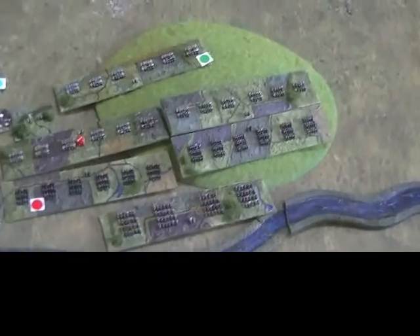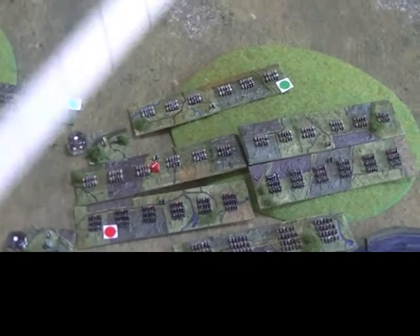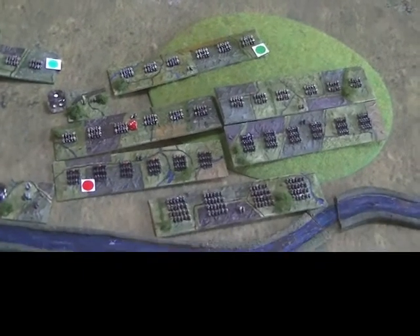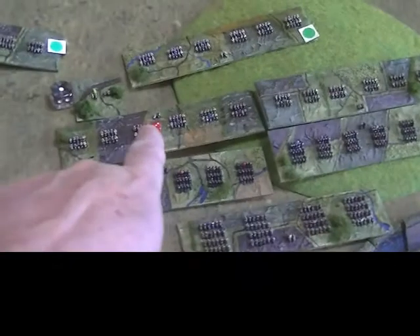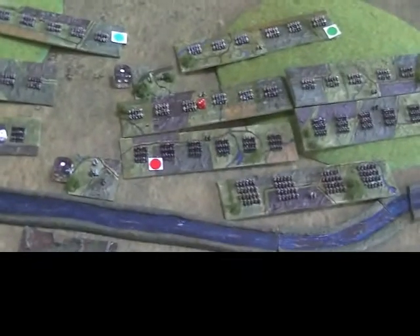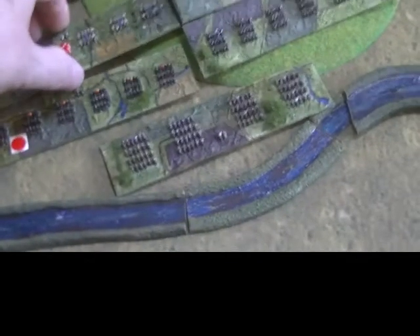Turning to the extreme flank where units have charged in: this unit receives plus one for support but minus one for being charged by cuirassiers, so it's a straight dice roll. They roll and get five, which results in a loss of a life. But because the unit only has one life left — that's what the red marker means — the commander will try to intervene and they roll a second time. Even worse — that unit has been destroyed.